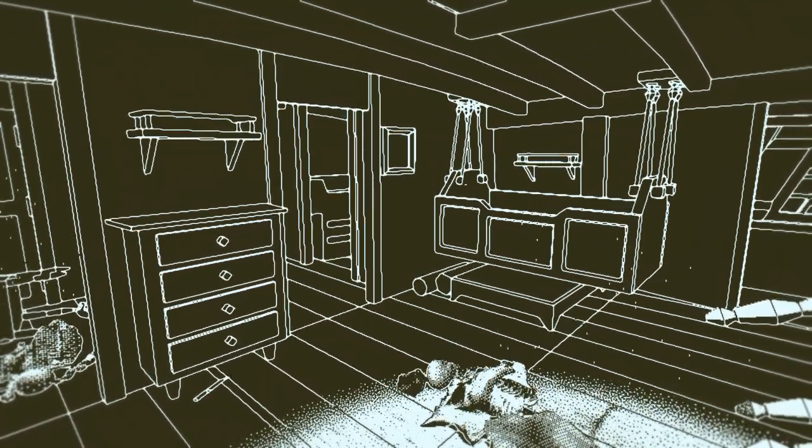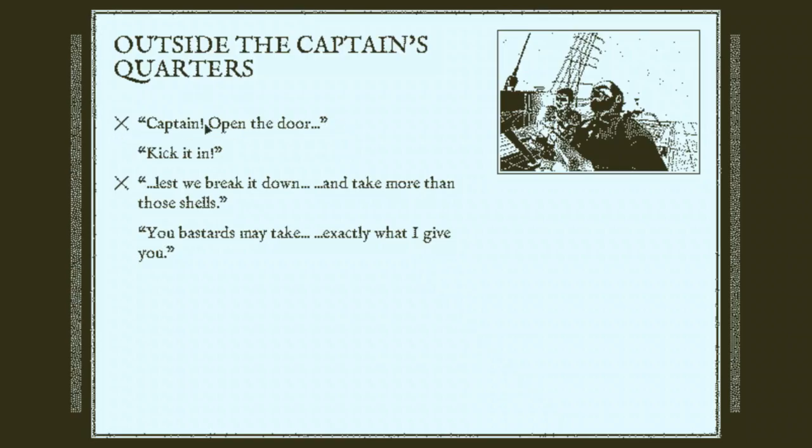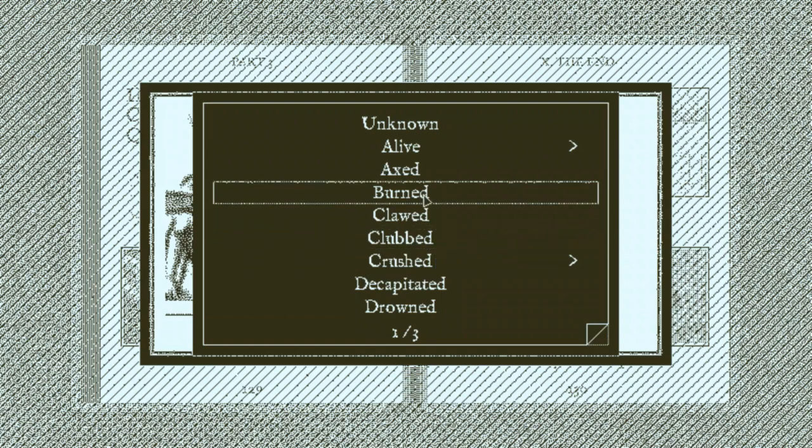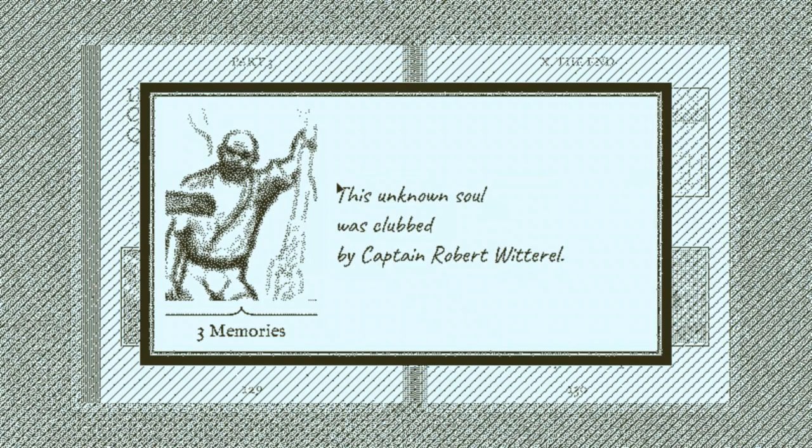So far we've viewed the dying moments of three souls aboard the ship, and yet we're only sure of the name of one person whose fate we haven't even witnessed. We've filled in the causes of death of three without knowing who they were. So completing a person's entry can require significant investigation and deduction, sometimes having to find clues from across many different events — because they weren't all kind enough to wear name tags or call each other by name in their dying moments. You'll often have to determine who people are based on where they are on the ship, how they address each other, their accents, and many other factors.